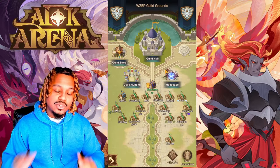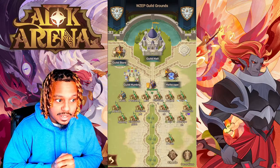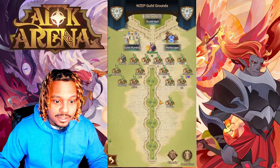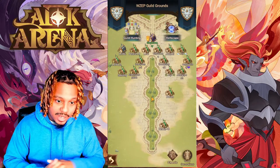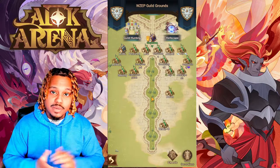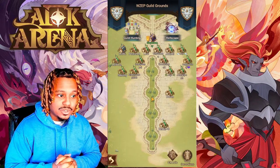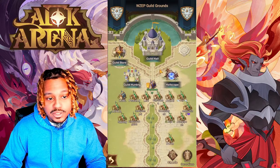You also have access to Twisted Realms and Cursed Realms inside of the Hellscape once you reach a certain progression — that's another exclusive guild feature. On top of that you have the camaraderie of being in a guild with an awesome community. It's easy to talk to somebody in your guild when you need advice on which heroes to ascend or just tips and tricks for progressing in the game.